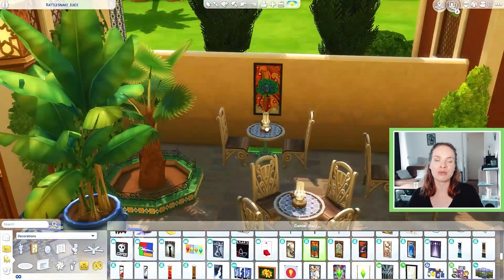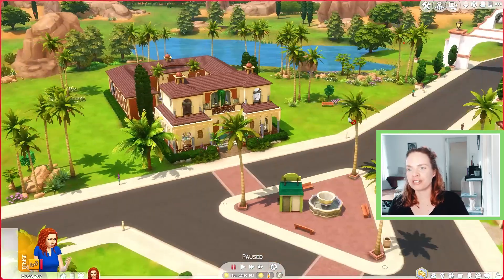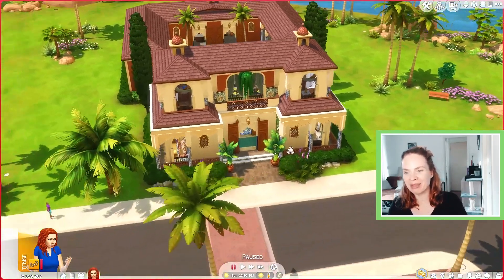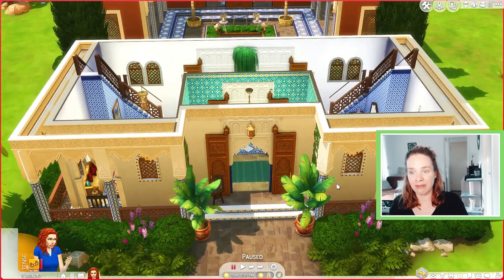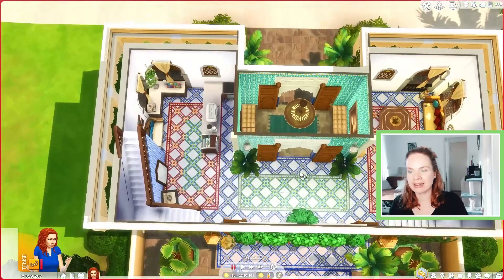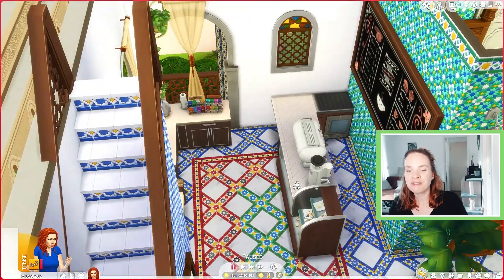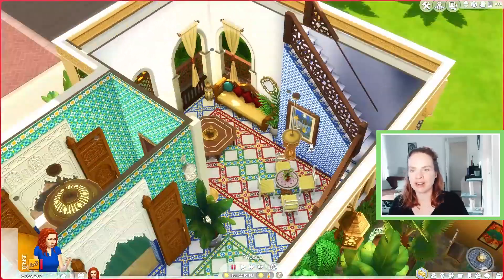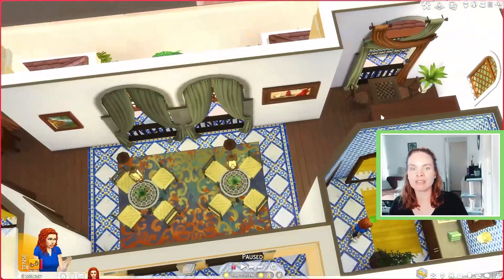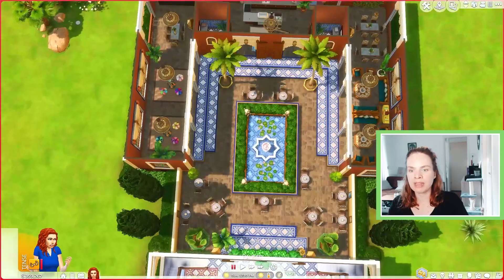Let's hop into the game and I'll show you the build in real time. Here we have the build in the game — it looks very inviting, very nice, and very luxurious. I love that it has a pond in the background, which really suits the whole oasis theme. When you walk in you have this nice hallway entryway, and over on one side there's a coffee bar where you can buy some treats. Over here is a little area to sit inside, and then upstairs there are additional tables, a chess table, and the Don't Wake the Llama table, plus two bathrooms.